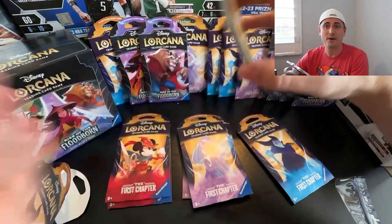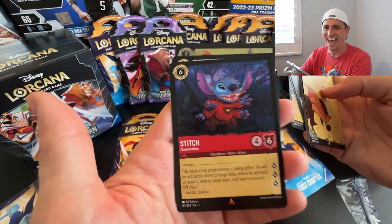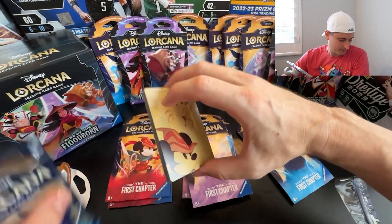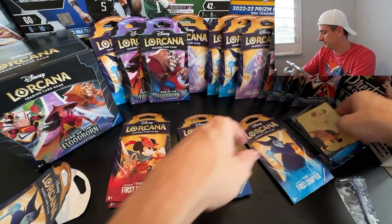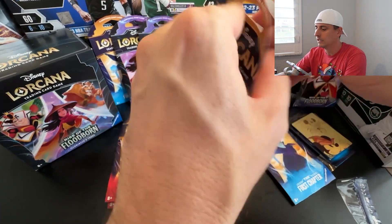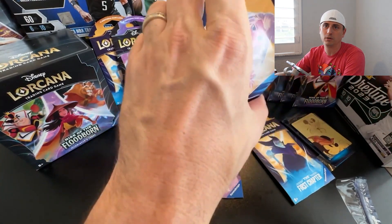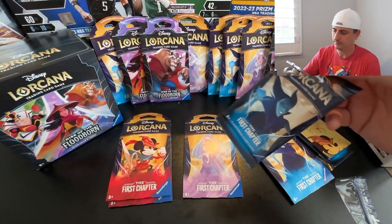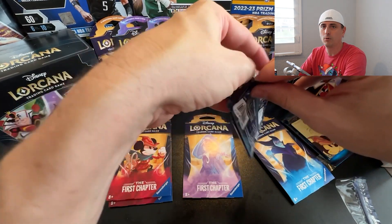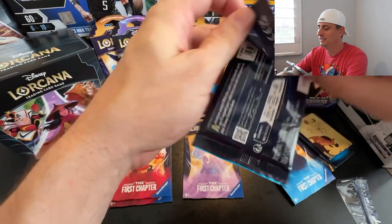That is our first ever opening of Disney Lorcana cards. My favorite is obviously Stitch — Stitch Rare! So again you're looking at Commons, Uncommons, Rare, Super Rare, Legendary, and Enchanted. The biggest thing is everybody's looking for Enchanted — and not only Enchanted but an Enchanted Foil. Right now we're just ripping them to get a feel for the game. I got a lot of characters I like: Stitch and Simba are cool.